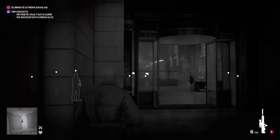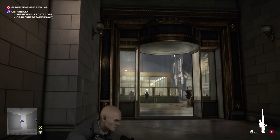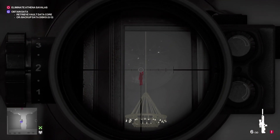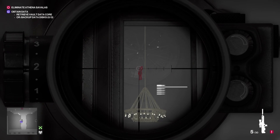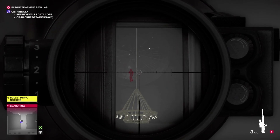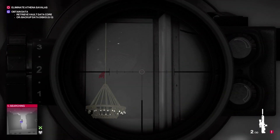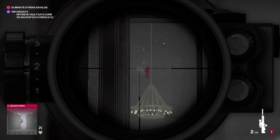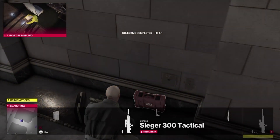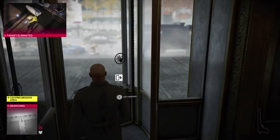You have to hang right back because some of the bank customers can see you in this area, but if you stand in the right position using your instinct — now I am a terrible sniper, it took me four shots to finally get her. If you're a better sniper than I am, pop your sniper rifle away, pick up the data core, and out you go. That's it, nice and easy.